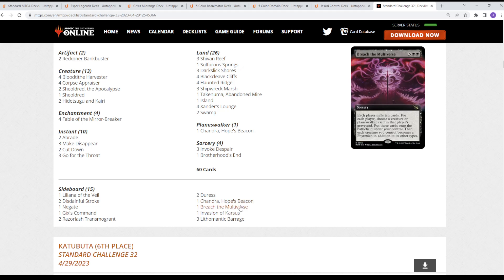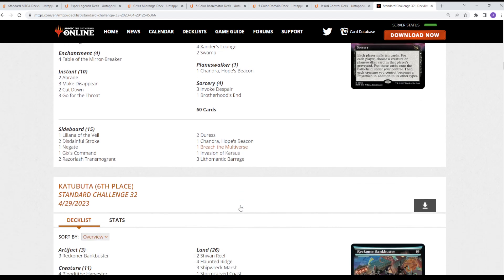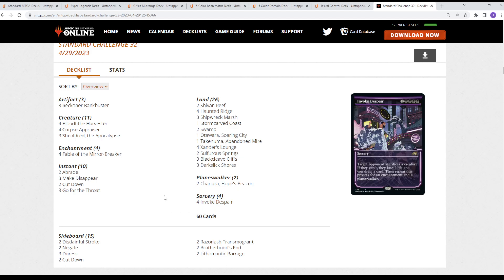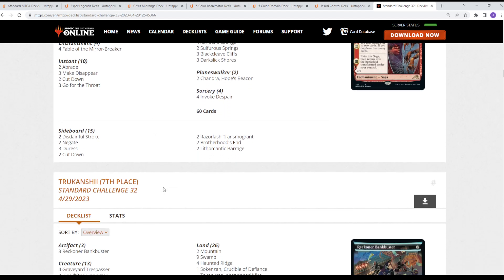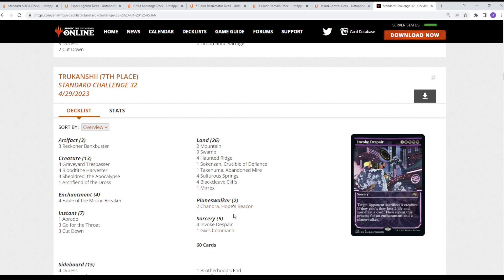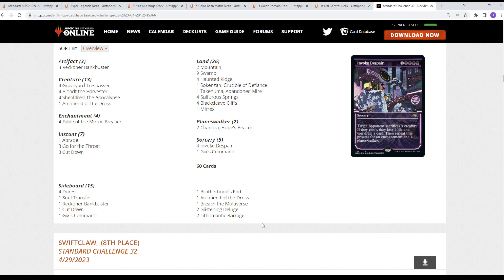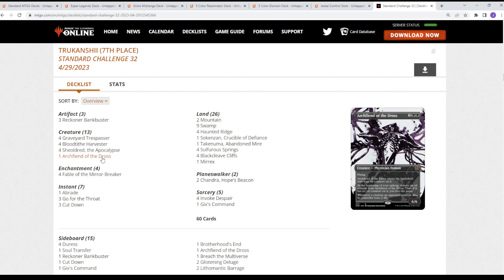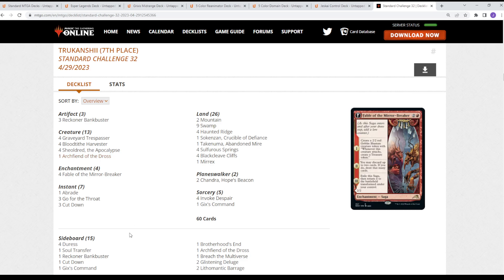Some of these decks are also opting to play Breach the Multiverse in the sideboard for really grindy value — like, I'm going to cast Atraxa, I'm going to cast Ithali, well I'm going to cast Breach and cast your things for free. Some are just running double Chandra and Invoke Despair: the Grixis pile we saw some examples of. A Rakdos version with Chandra and Invoke Despair doing that same thing, with Breach in the side. This version also has an Arc Fiend of Dross as a heavier hitter in the main.